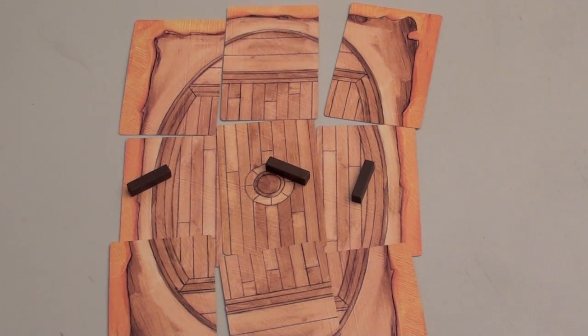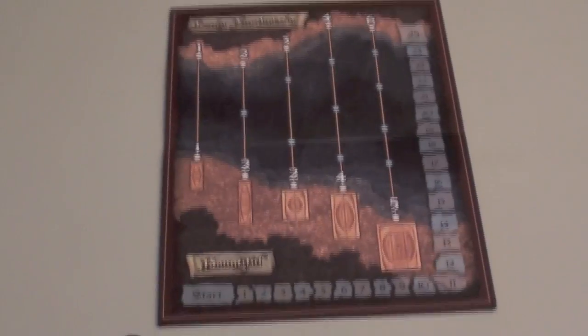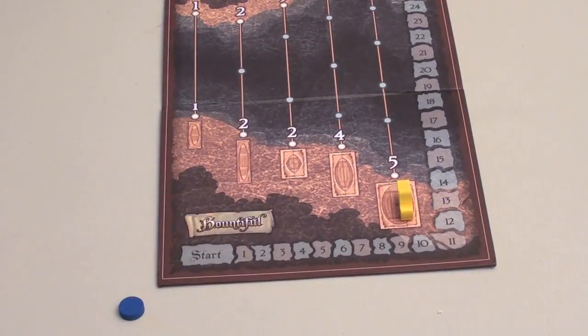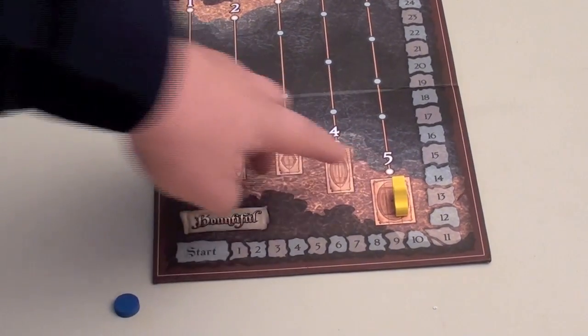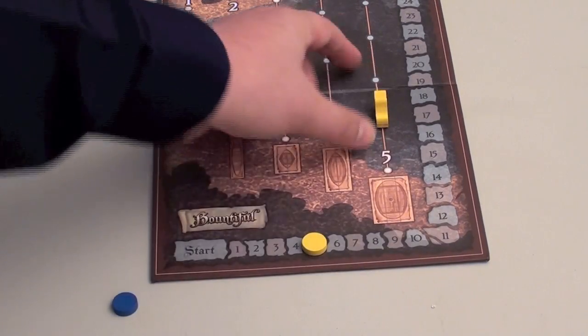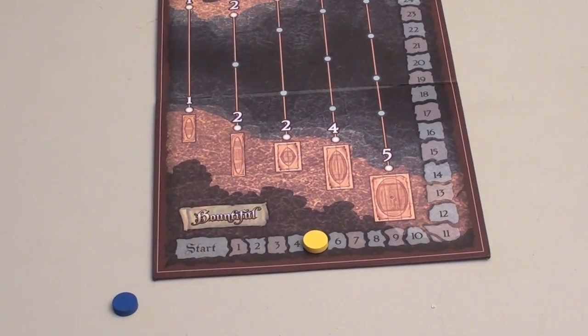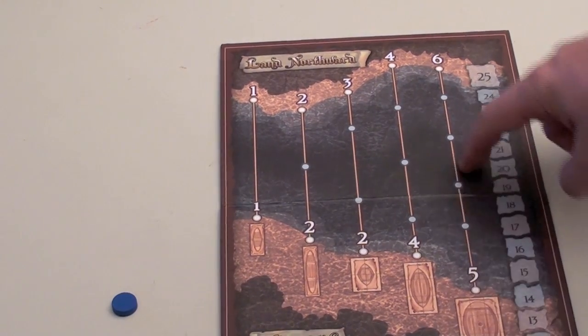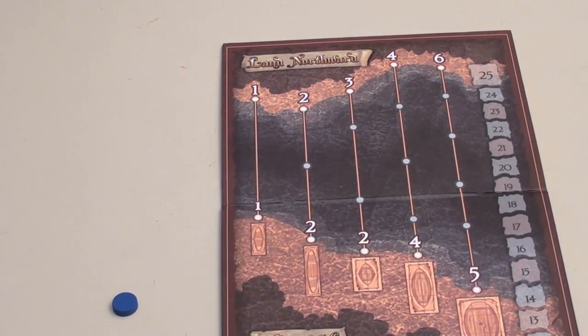Once the ship is completely built, it's then launched. On the board up here, I will place one of my ships on whatever size I built. Let's say I built the biggest one — I'll get a certain amount of points equal to the ship's value. For example, if the ship's value is five, I would get five points. Then on future turns, I can also play cards that say sail, and that allows me to sail the ship one dot. When the ship reaches the end, you'll get that many points. A level one ship only needs to go one dot and it gets another point, so you can blow out a bunch of these smaller ships to get more points. Or the bigger ship, which will take five dots, but is worth six points at the end.